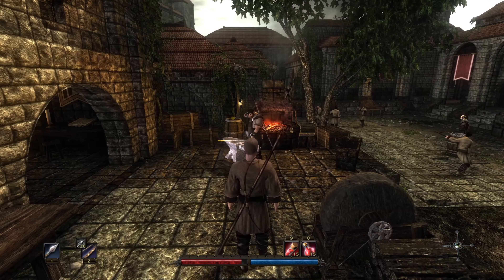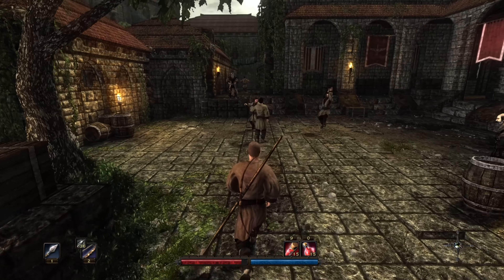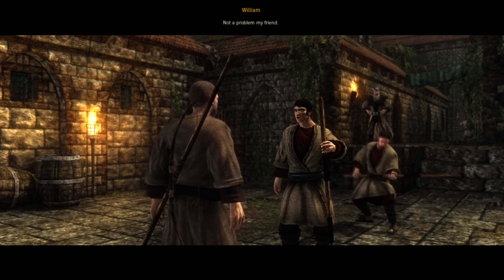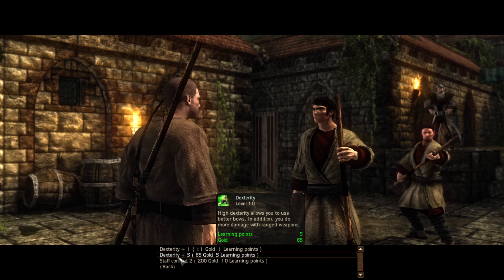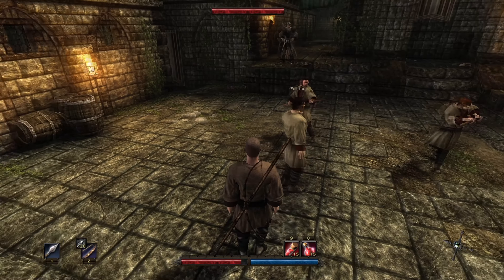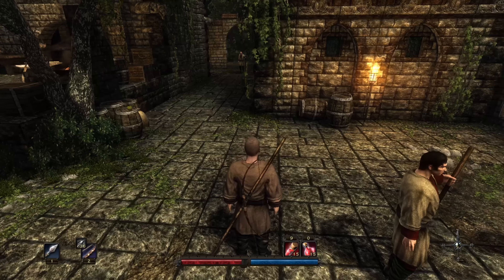Next up is William, and William can be found right down here. Go ahead and talk to him. I need to improve my fighting. Ooh, dexterity. Staff. How many learning points do I have? Level 7 — I have 13 learning points.